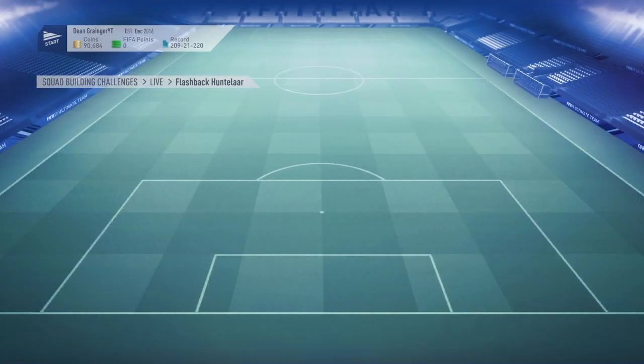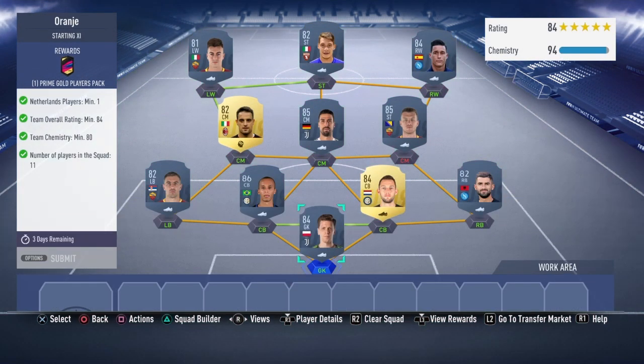For the other requirement, you need one Dutch player, going with De Vry, and I've built a team around that. You might be able to get away with taking Merlando and putting in a random player around 84 rating. That's probably the cheapest way — maybe 100k max.